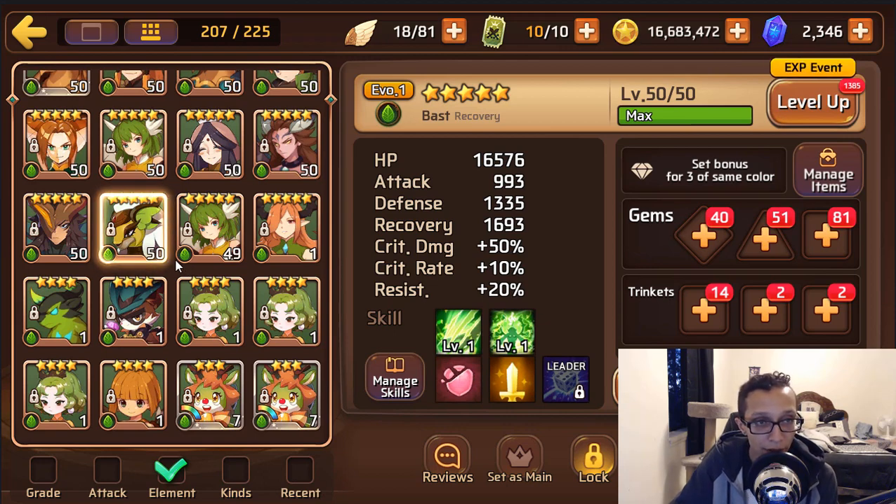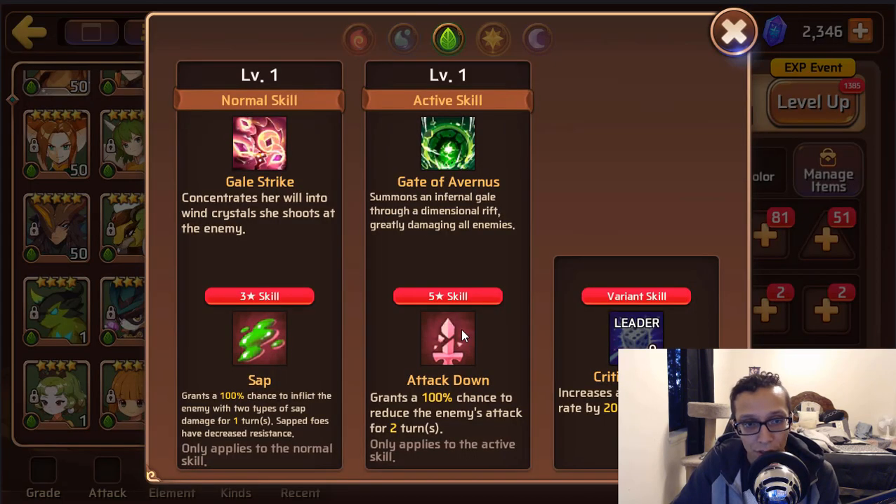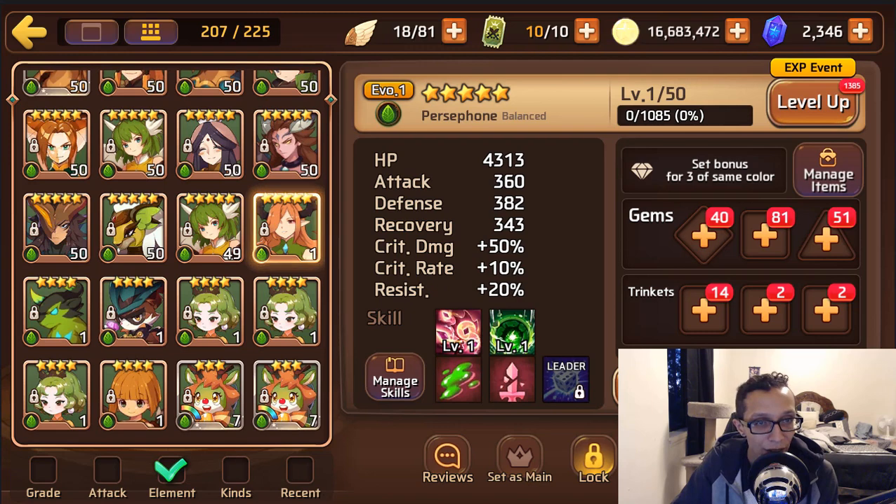Aim for high resist subs — definitely a Titans mon if I've seen one. Definitely keep this one around and get her to evo 2 when you get a chance. Wood Purse — in my opinion she's not really worth keeping. Sap is useless when you have a fire Purse, and attack down is nice but it's her five-star skill. You already have San Zhang which comes with double attack down — you don't need that many attack downs. Just feed her to one of your Purses.